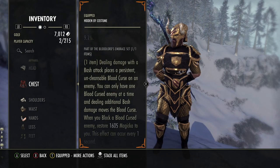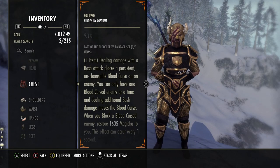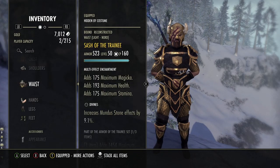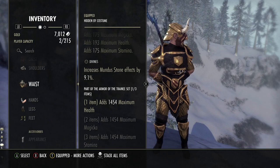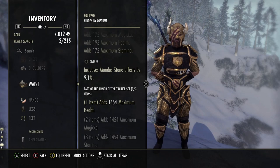The Blood Lord's Embrace is going to increase our magicka a little bit. We apply a Bash attack to the enemy, which puts on the Blood Curse. When you block a Blood Cursed enemy, you restore 1,600 magicka. So it's helping with magicka sustain since we are going to be casting magicka skills. Because we're using the mythic item, we have another spare slot where we use the Sash of the Trainee, for the extra 1,454 max health. This is one of the best one-piece gear items in terms of the amount of max stats it provides, and it's another reason why we didn't need to put any points into health.